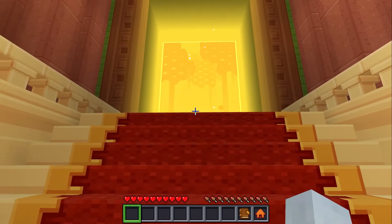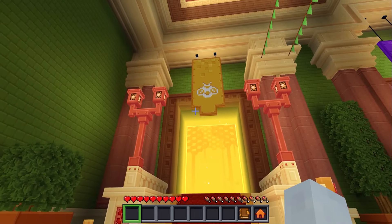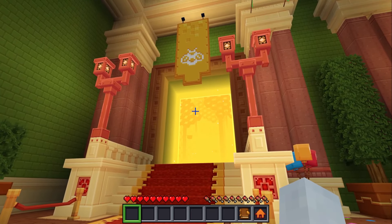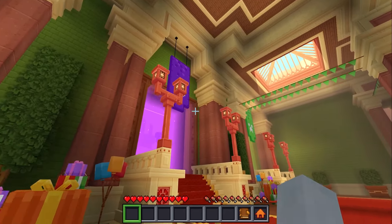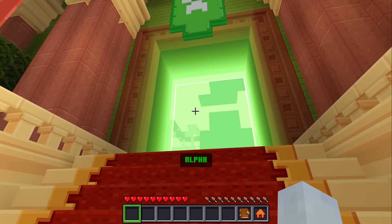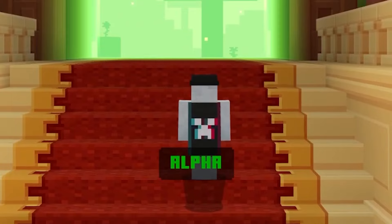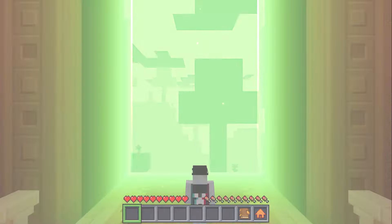Here we are, back in the 15-year journey map. Yesterday we went through the Buzzy Beast section of the map. And today, I want to go through this green vanilla alpha. Let's go through alpha because that would be awesome.